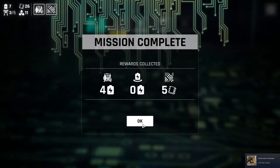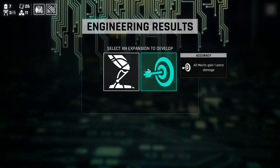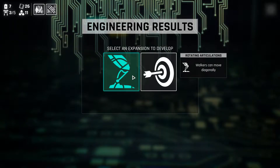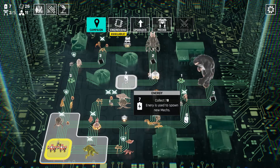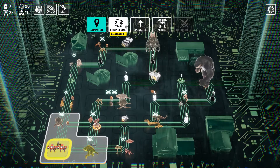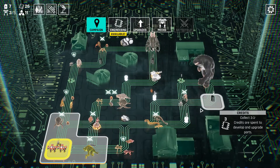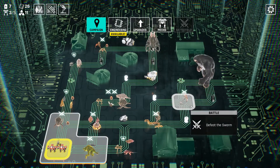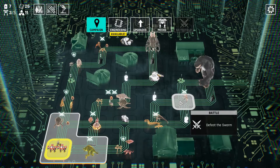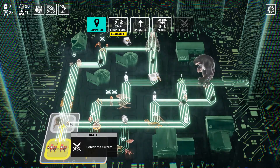After every boss you gain an expansion, and these can range from decent to overpowered. One of them can be like a plus-one movement to walker-type mechs, while another lets you save up movement for future turns. I think we'd all take the latter — it's way too easy of a decision. It's all determined by the RNG aspect, just like a lot of these roguelikes.